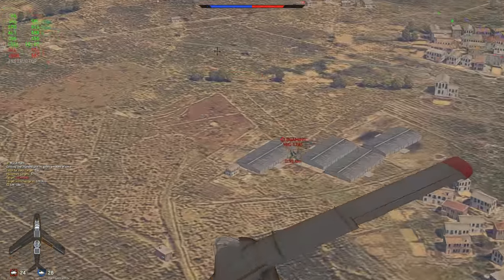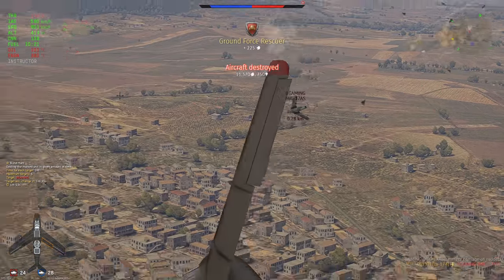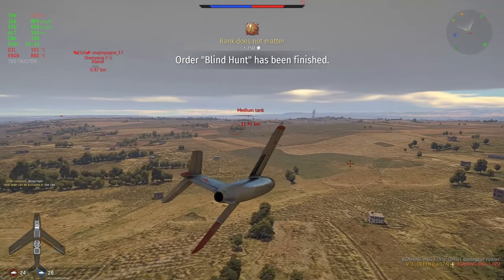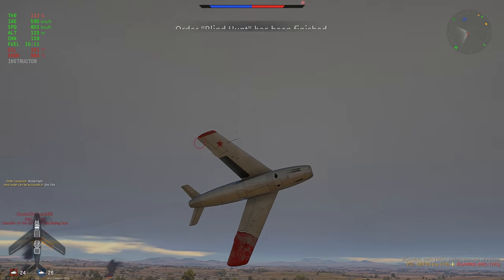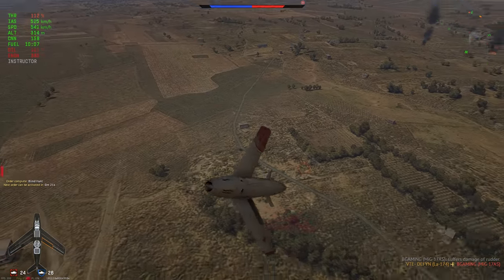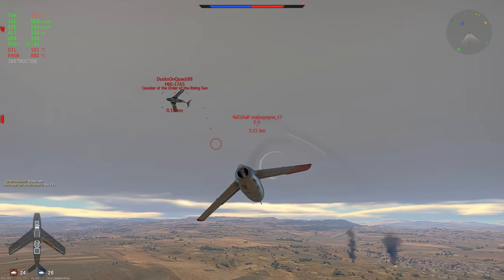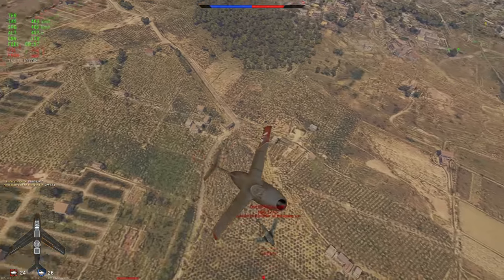The MiG-17 flies right underneath me and presents himself, so I take him out — luckily blasted still within one shot. I turned the 2v1 into a 1v1, but it instantly becomes a 1v2 again because the F-5 comes in with a lot of speed. I'm slower than the MiG-17 so I can stay out of his guns for a bit as long as he doesn't airbrake me.